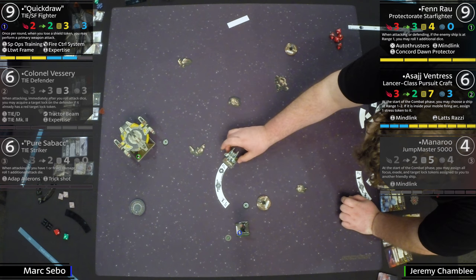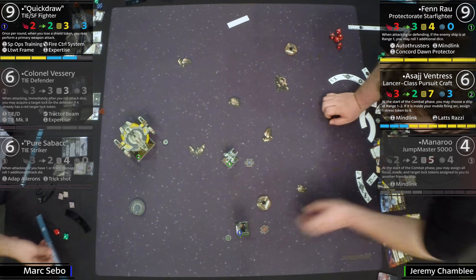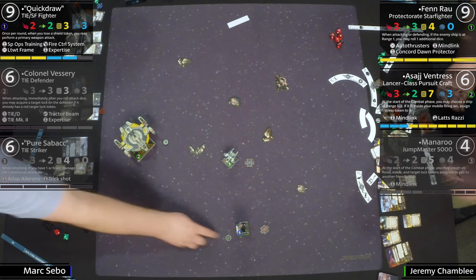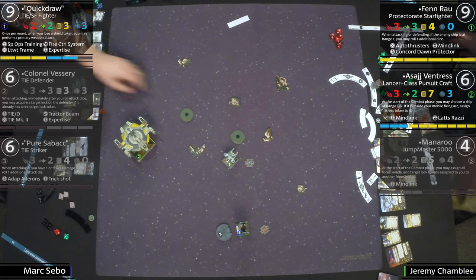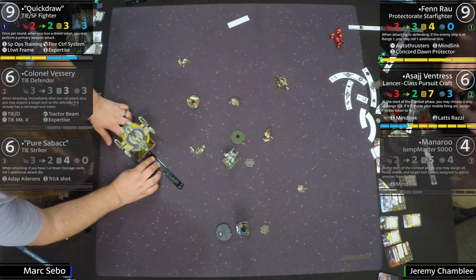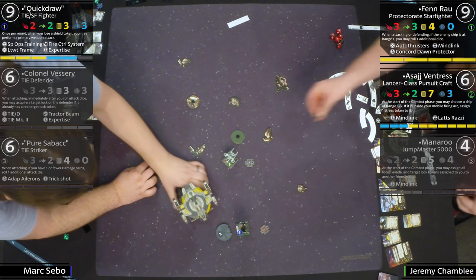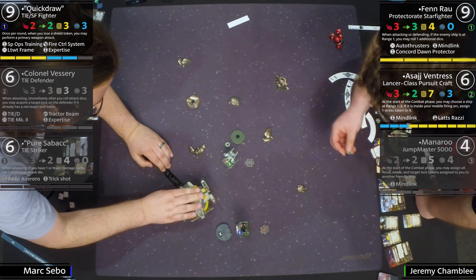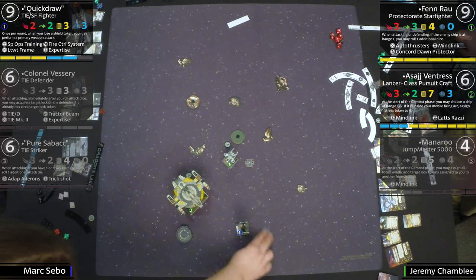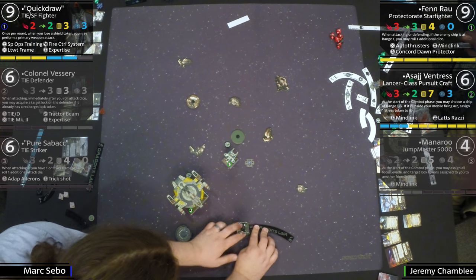He's out of town — look at Fenn just staying in the side arc against Quick Draw, not giving him any chance to use those back-arc shots. None at all. I think we're out of range here, so back to dials. What Fenn wants is to get the Mind Link focus token and then barrel roll out of arc of the TIE SF — which he should do effectively since he has initiative. Finn looks so good. He's the talk of the town. Any time you can potentially roll five dice, everyone pays attention.